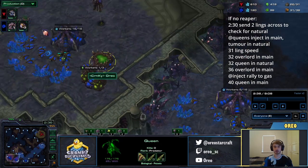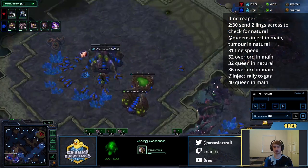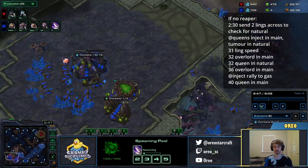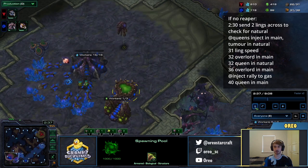When the two Queens finish, we're going to inject our main and make a Creep Tumor. Then we're going to make a drone at our natural and an Overlord in our main at 32. We're also going to get Zergling speed as soon as we get to 100 gas. When we pull off at 56 gas, we have 100 gas and 100 minerals at almost exactly the same time, at 31 supply, so we'll get Zergling speed at 31 supply before the Overlord.